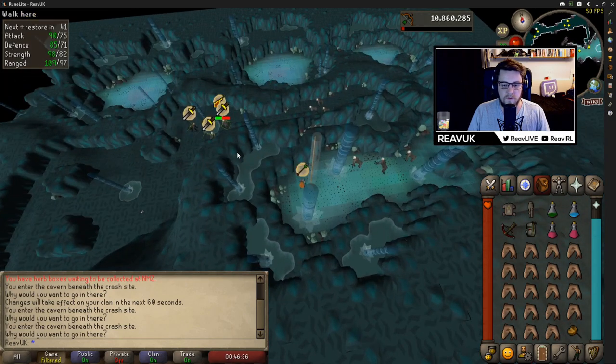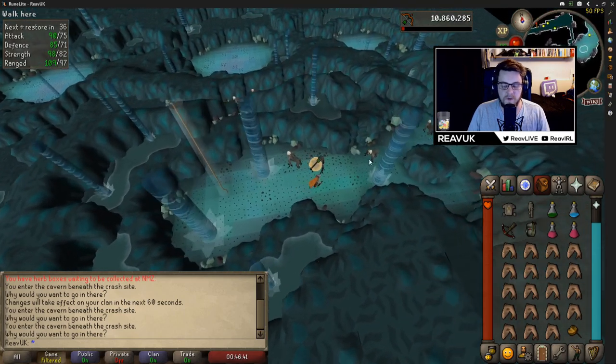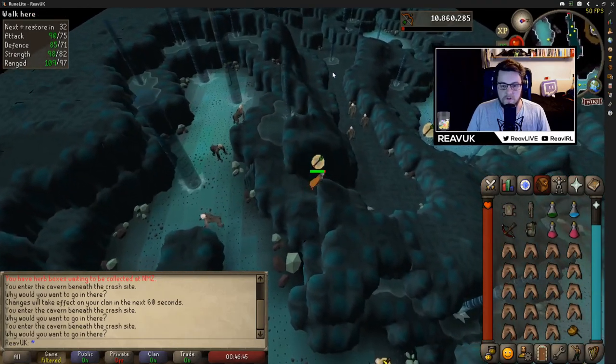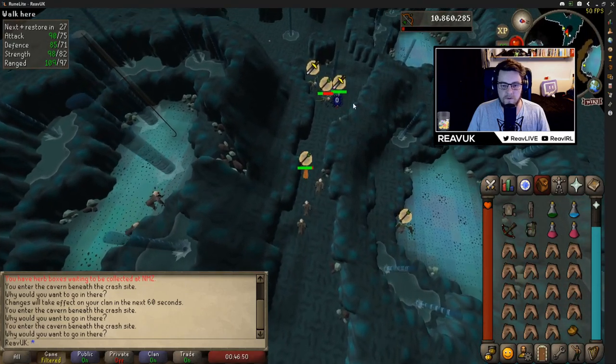Around here is the tortured gorillas, but in here is the demonics. What you want to do is you can just click here and it'll path you around that way. I'm already potted up and range potted. So you'll go in here and you'll see that they're praying against one type of attack — obviously don't hit them with that style.